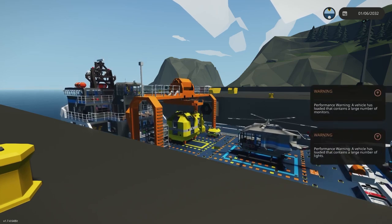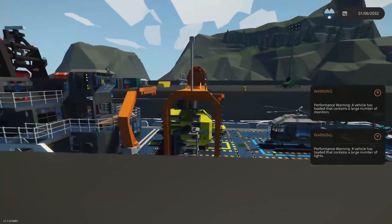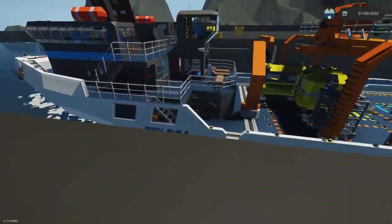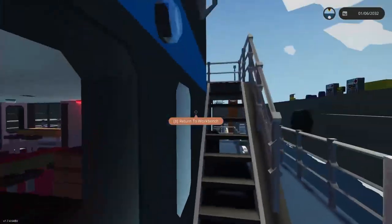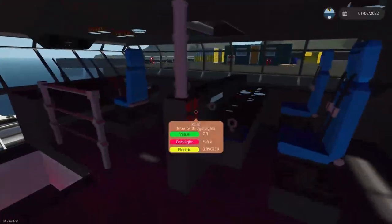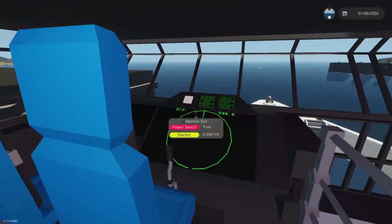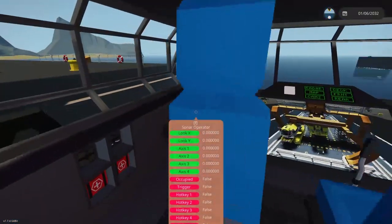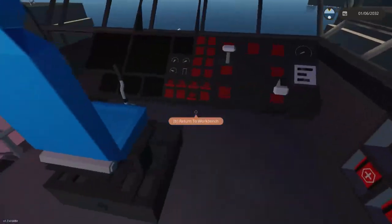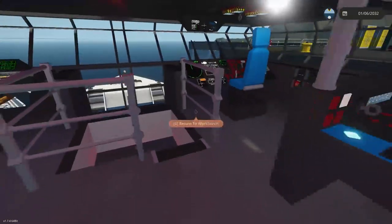When I spawn the RSB Avala it says 'large number of monitors' and 'large number of lights' — it doesn't say physics, which is good, even though it has cranes, helicopters, and submarines. But take a look at the amount of monitors I have just in this room. There are displays here, a big display, a bunch of cameras, and a sonar. If you turn on all these displays it will cause your game to lag because that's a lot of displays.